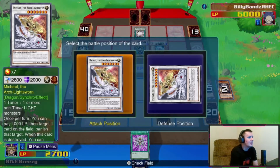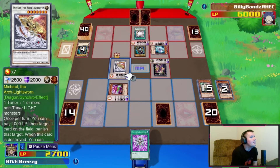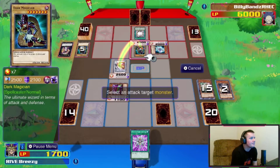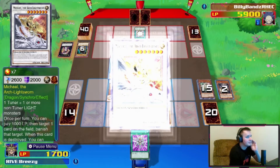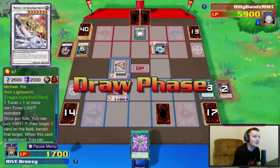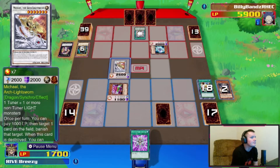Michael the Arch-Lightsworn. I'm going to pay 1000 life points to banish this guy, and then we're going to attack. Hopefully we should have made a massive leap. Let's start drawing into our cards and bring some back.